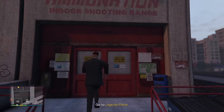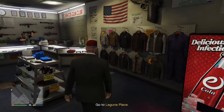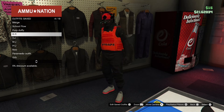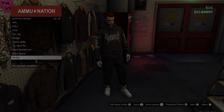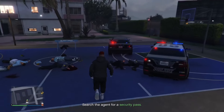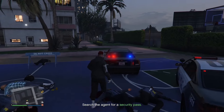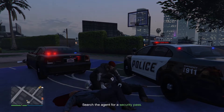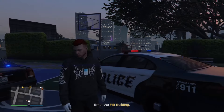Once you do have the suit, we're just gonna make our way to this specific gun store and come over to the outfits — equip the outfit that you want to add the badge on. Then make it over to this location, take everybody out, and look for the guy that has the FIB badge. Once you take it off of him, it's gonna pop up right on your clothing.